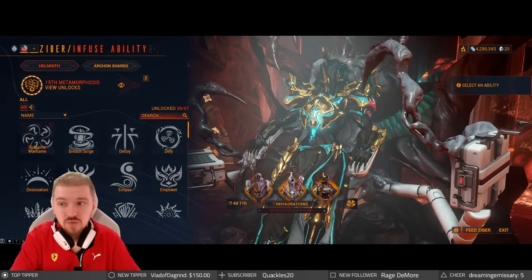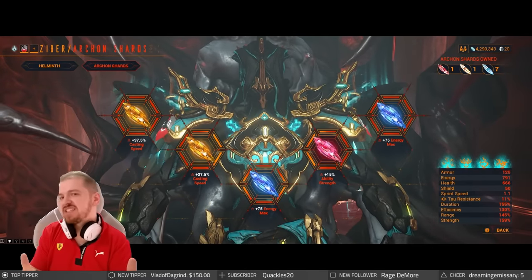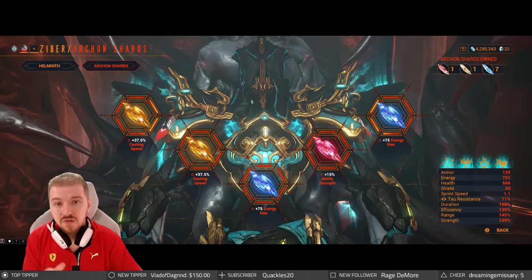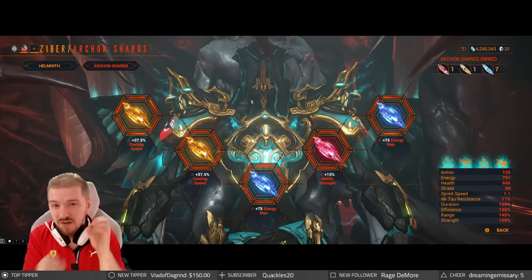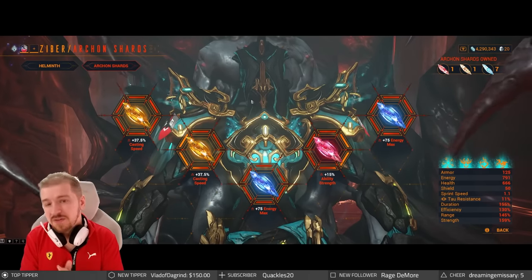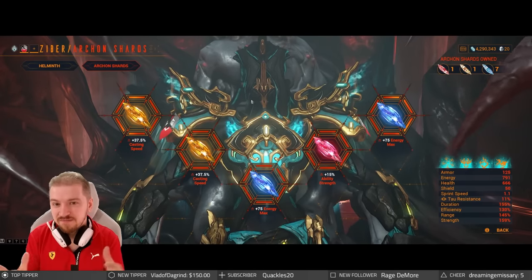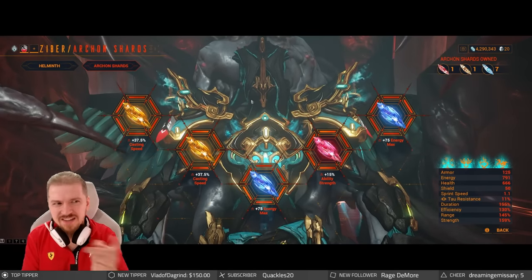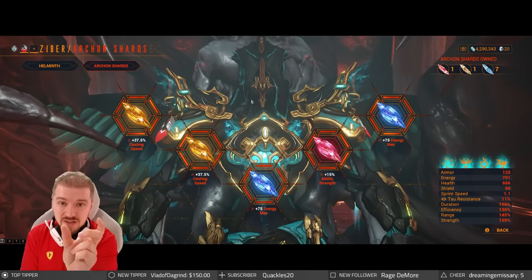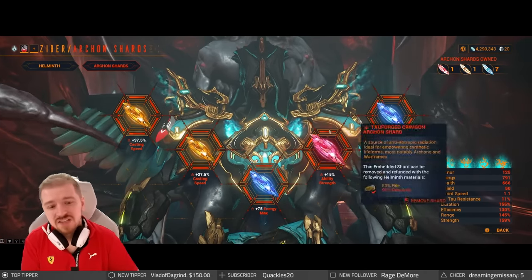Archon shards — I use casting speed shards, but you can put whatever you want. I love casting speed; you'll see my Warframe casts very quickly, which makes gameplay a lot more streamlined. The trade-off is that with increased casting speed you're also speeding up your four — Gyre's horse-trample self-death ability — which means your invulnerability window for that ability goes down. Bear that one in mind.